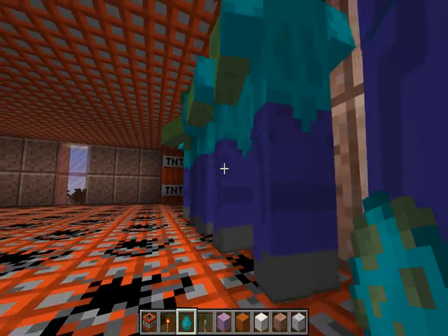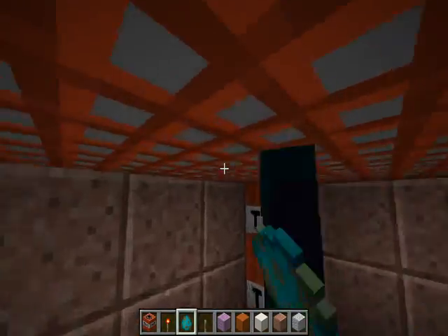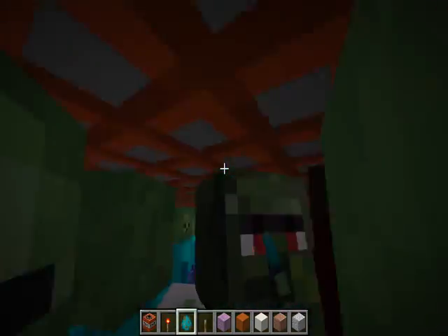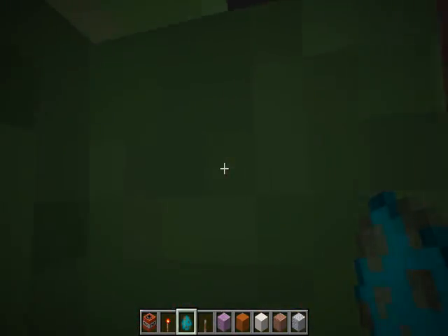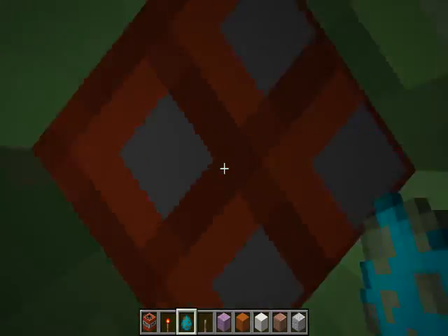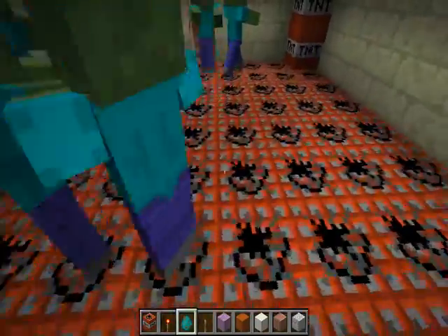Maybe I'll just spawn them all in one spot and they'll spread from there. I just don't want to spawn them too close to the opening because that way they catch on fire and might die before I need them to die. Okay, I can't see the exit anymore, which means I should already start moving to the next floor. Okay, a lot of zombies here.